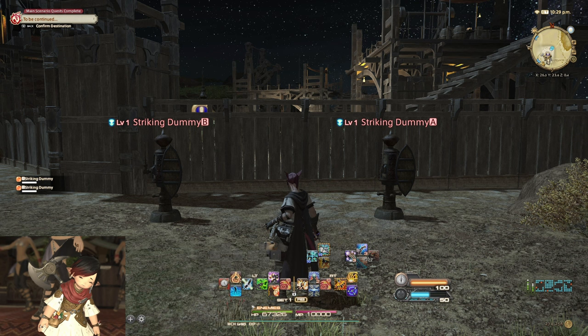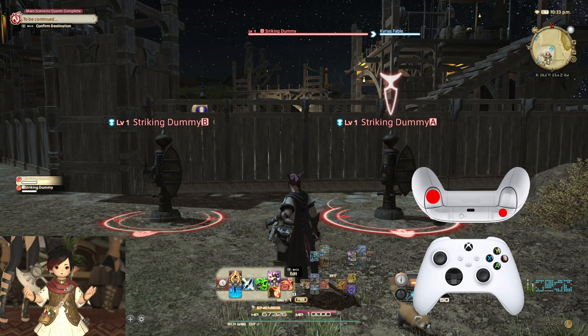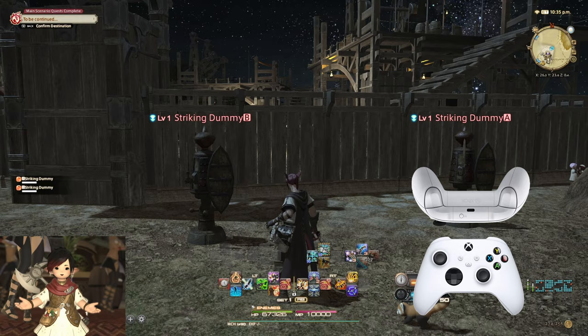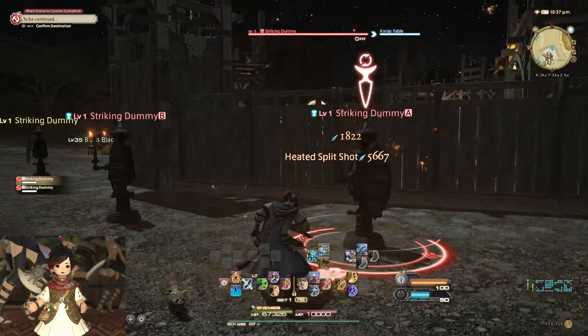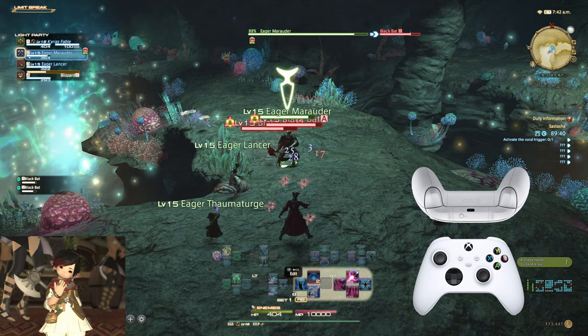I'd also highly recommend practicing the different methods of switching targets. One option is to use the right and left D-pad to cycle through your targets. Another option is to press the bumper while holding down a trigger. In the case where you just want to target the closest thing to you, it might even just be easiest to press B to untarget your current target, then press A or use an ability, which should automatically target your nearest foe. These are for targeting enemies. If you're in a party and instead want to target one of your teammates, simply use the up and down D-pad to easily cycle through your members or yourself. Definitely play around with it and find your groove.